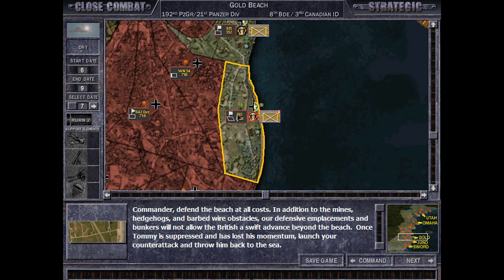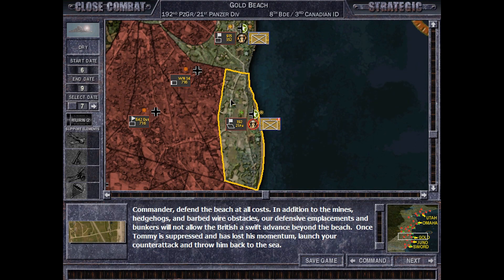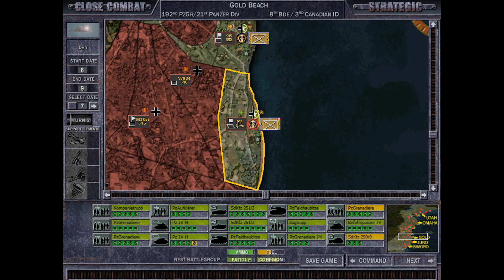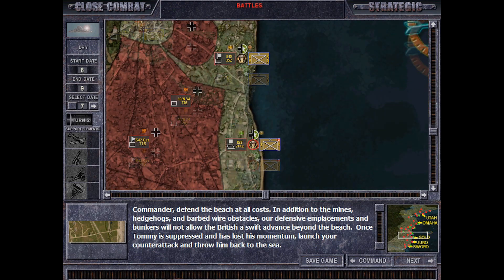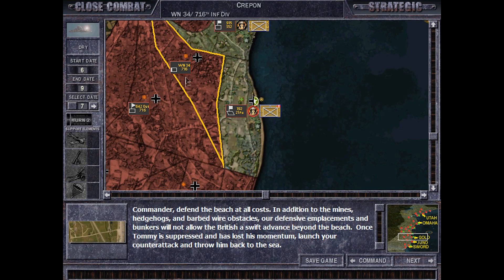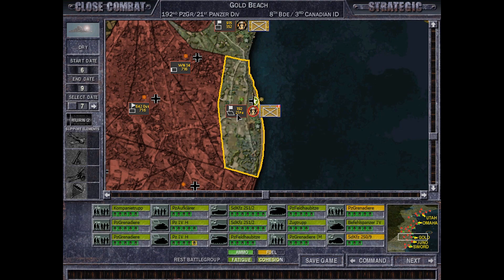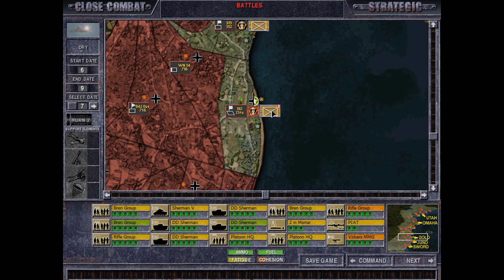Welcome back to the 90th episode of A Close Combat: The Longest Day playthrough with the Germans in the Grand Campaign on Elite Difficulty. I want to apologize for the last few episodes and my being a little off-brand. I've had some food now so I'm a lot more mentally there. Hopefully the coming episodes will be better. Either way, we are attacking Gold Beach.